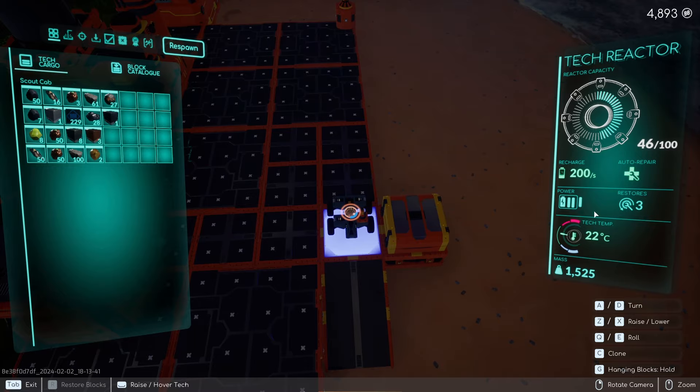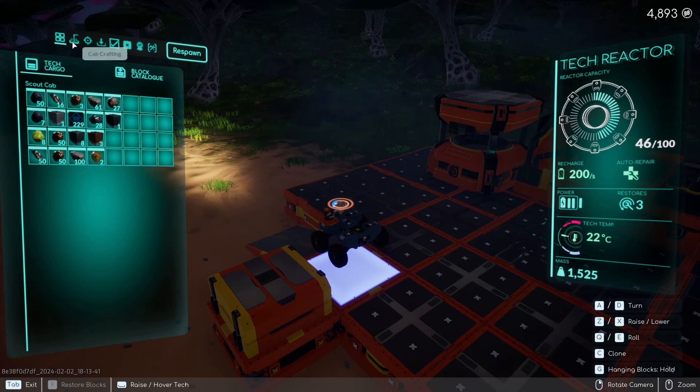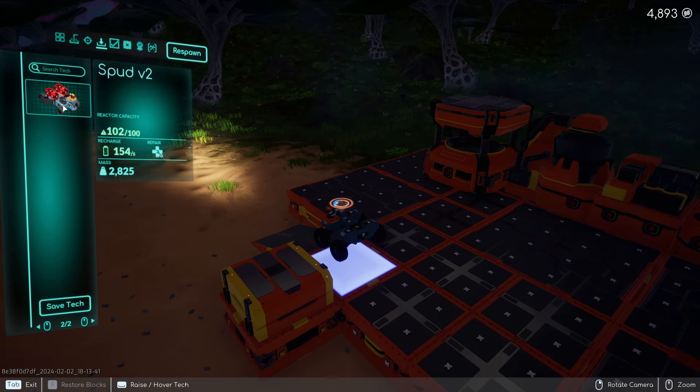If I hit the Tab key, it turns my tech around so it will repair everything on my tech. It will also return the number of restores if you used them out in the field. We have a bigger menu up here on the top left side of the screen — a lot of it is the same.